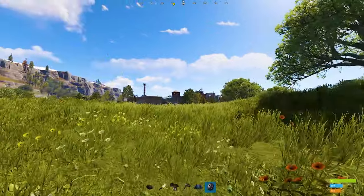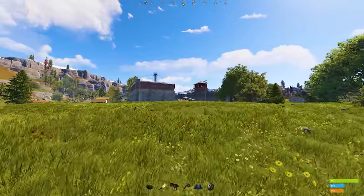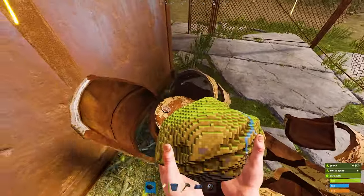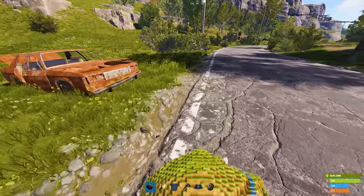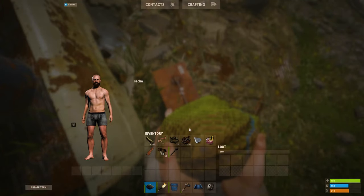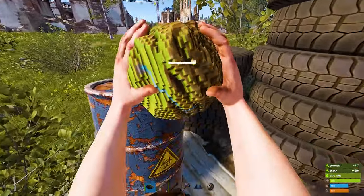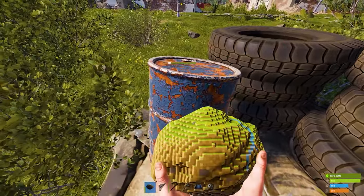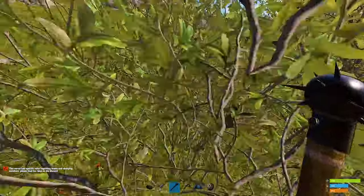Made it into outpost - we're safe. There'll be some barrels around that have got some cloth in them somewhere. We'll just run a loop round outpost, get as much as we can from these cars and scrap piles, road signs, whatever. This is like the least exciting part of Rust - just trying to get your base down at the beginning. I do like the fact that these machetes are like one-hit for any barrel now though.